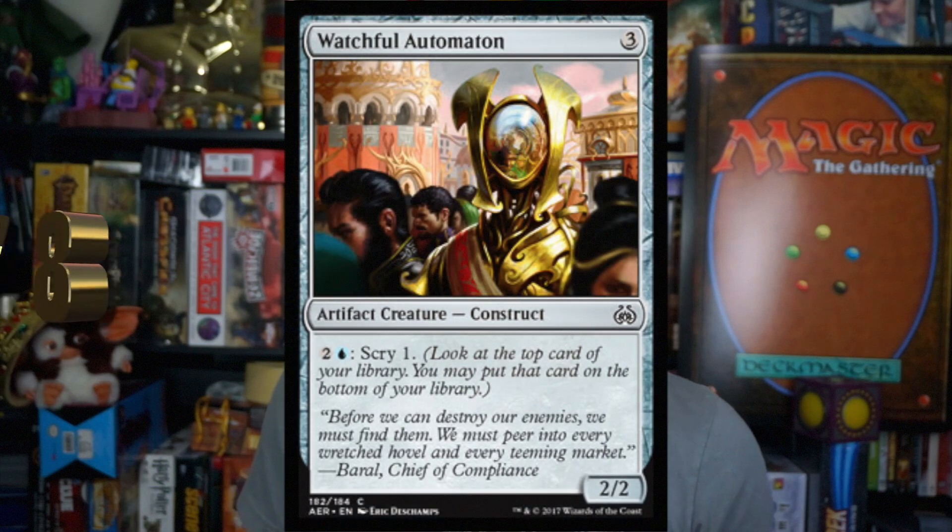Number 8, Watchful Automaton. Three mana for an Artifact Creature Construct. It's a 2-2, and you may pay two and a blue to scry one. Three mana for a 2-2 isn't ideal, but if you need a three-drop, it's fine. It's the scry I really like — two and a blue, so you have to have blue in your deck, which makes it a little more narrow. But to scry one for three mana in sealed is great, because late game doing it twice in a turn gets through those cards you don't need. Maybe it gets you removal, maybe it gets you a creature that beats theirs.